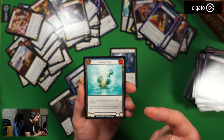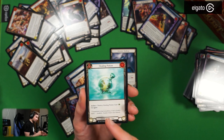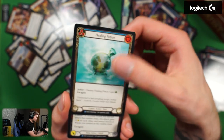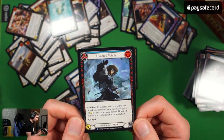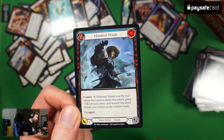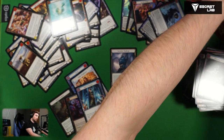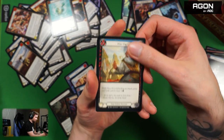Healing Potion — no go again, but after using it. Action: destroy Healing Potion, gain two life. Nice artwork. Hundred Winds — let's go, but in a normal non-foil version. If I play ninja again and have all the cards I'll really have to get eight more full artworks. Unpacking the paper booster packs feels much better than the normal ones.